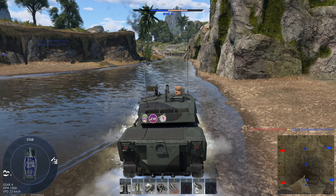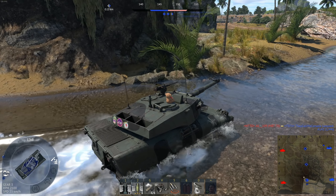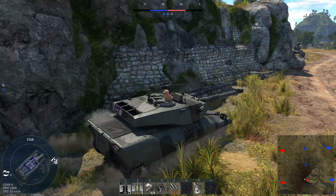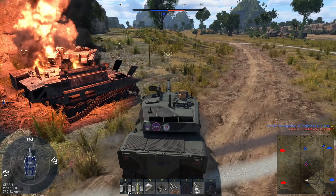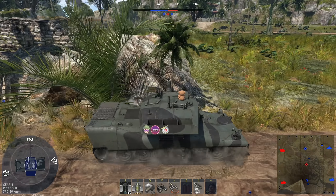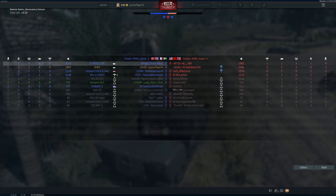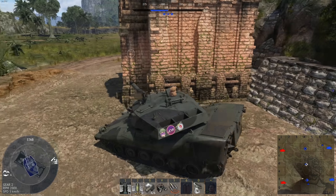My teammate just called out somebody — he's saying there's somebody right here and he needs to pinch with me. He's premium. I don't trust that — a lot of premium players just don't know what they're doing, so I've got to be very careful. But it is an SPAA we saw up front. Got him. Nice play. There we go — pinch him in. I don't feel great about this game, but I'll take the W if we get it. Got one — Leopard of some sort, left side. It was KPZ or XM803. You know what? Close enough — they sound alike, they look alike. We're doing good. I came into this game not feeling confident and we're doing great. We win. Nice.